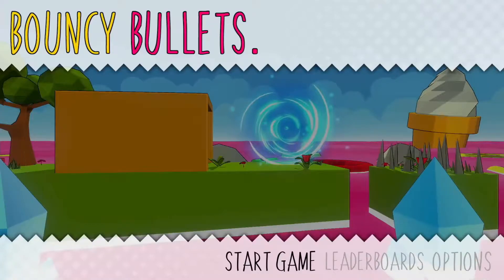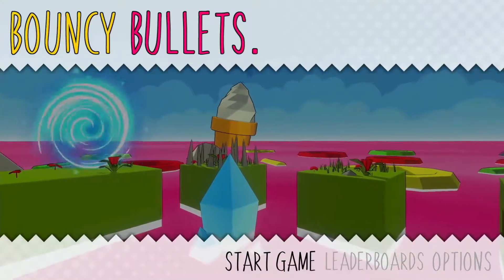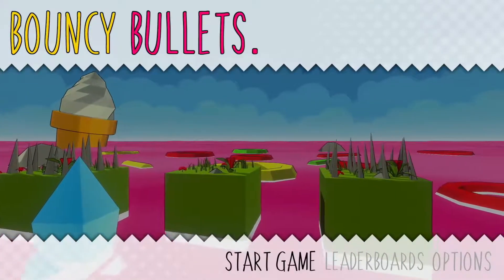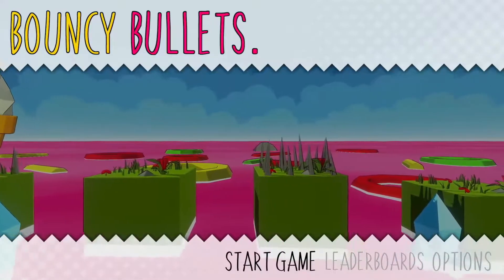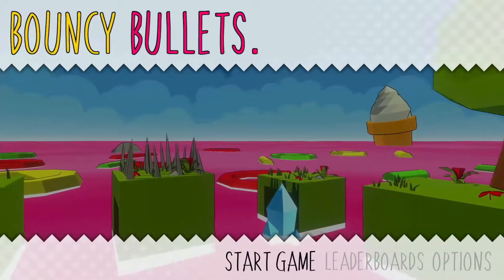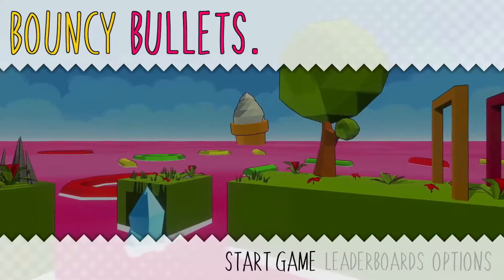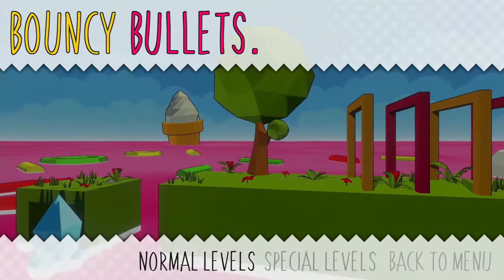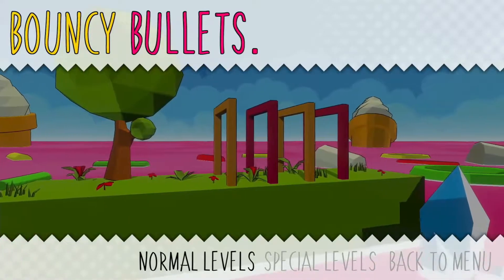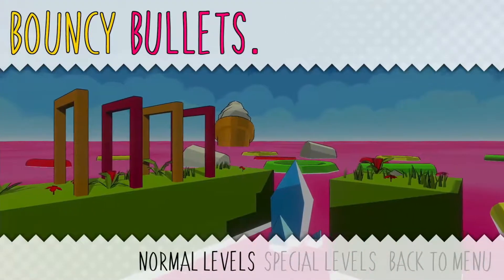Hello everyone, Aeshmah here. Let's get some trophies in this video — we're getting the platinum trophy for Bouncy Bullets, a rather simple first-person shooter developed by Petite Games and published by Ratalaika Games. As always, you can get both the PlayStation 4 and PS Vita versions with one purchase of about 5 euros. To get the platinum, basically all we have to do is finish 25 normal levels and six special levels, while getting a few miscellaneous trophies — dying at least once and killing one of every enemy type — which should come naturally.